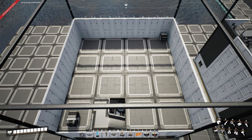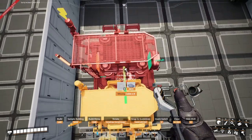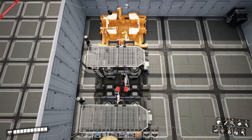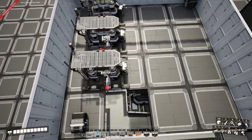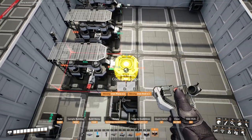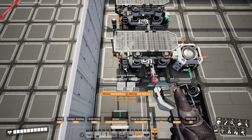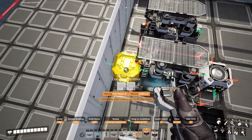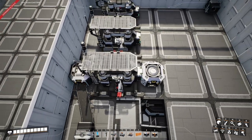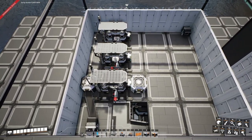This next floor is going to be quite tight. We're going to start off with the constructors. We want to place them so that they are in the center of this column — you'll know you've got the right position if you can place a merger so that it's not over the edge in the center here, and you also want to place a splitter so that it's against the wall. Do note that because we have over 120 limestone on this line, you are going to want to use a Mark 3 belt.